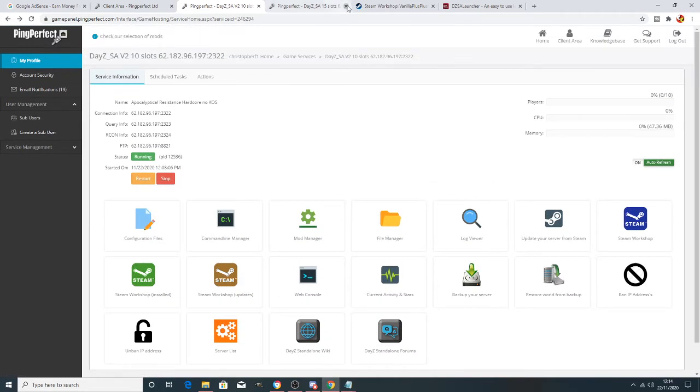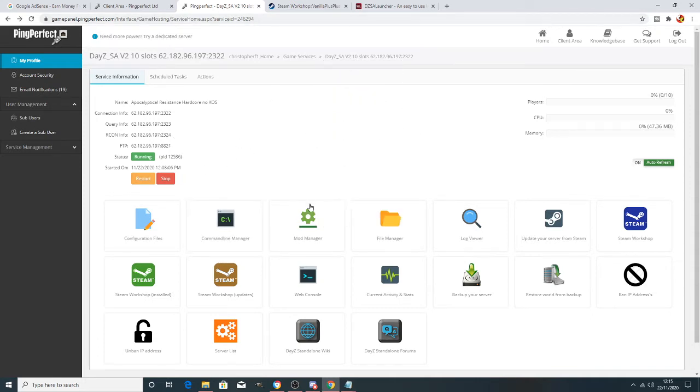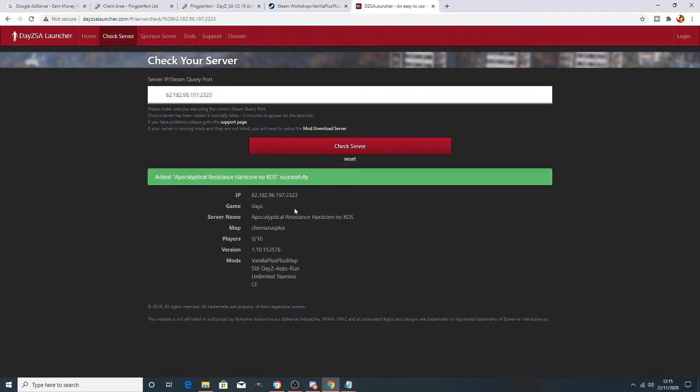After that, you want to make sure your server is available on the DayZ launcher. The simple way to do this is to highlight the server number. Once it's fully highlighted, go up to the DayZ launcher, paste the number in there, and hit 'Check Server'. Once it shows green, it confirms the server is going to work on the DayZ launcher.